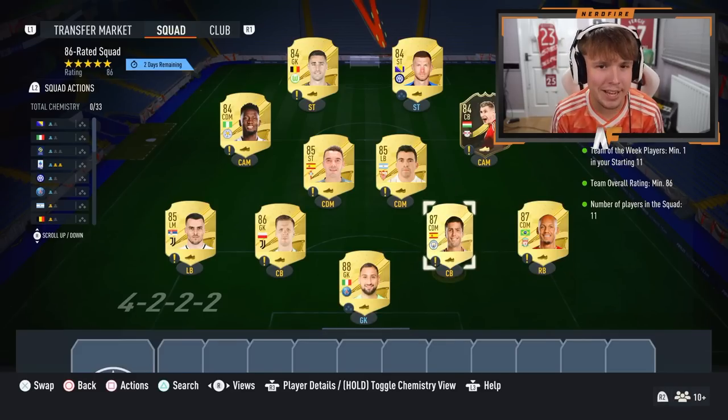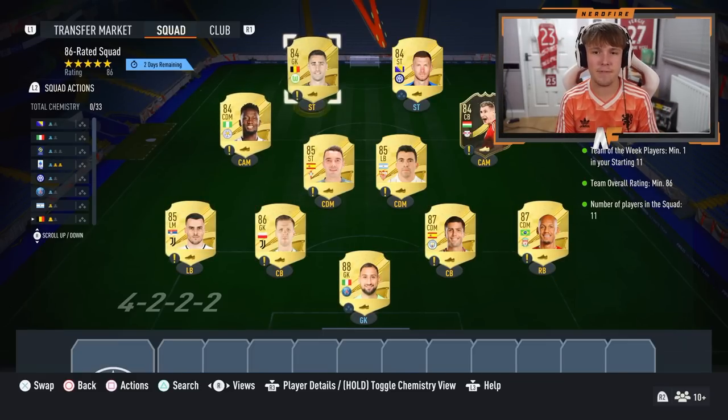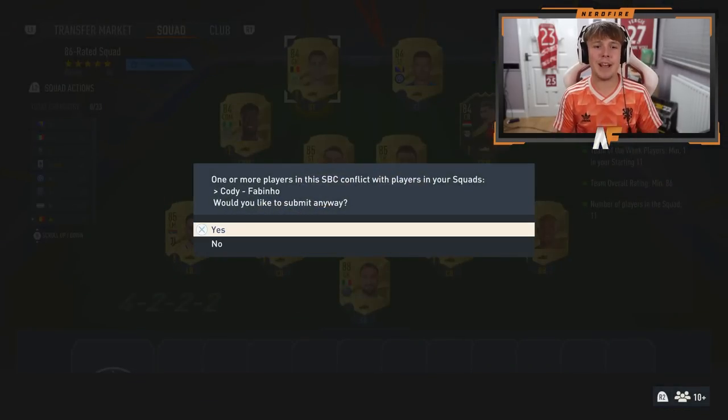First squad we're submitting in — the 86-rated squad. We've got Inform Orban, highest rated being Donnarumma, Roger and Fabinho, then an 86 and basically 85 and 84. Submit it, let's get that first squad done, and then we'll get the 84 done and the SBC is completed.